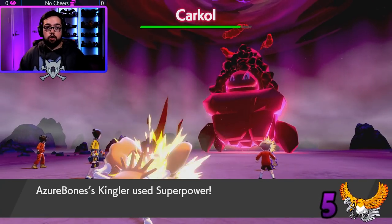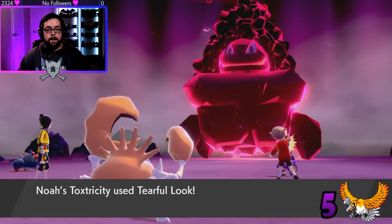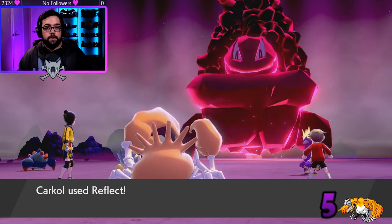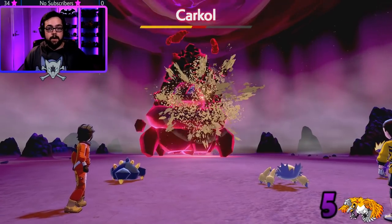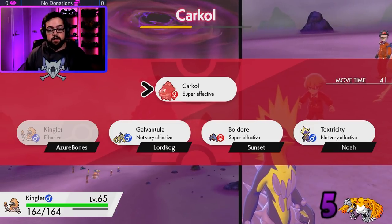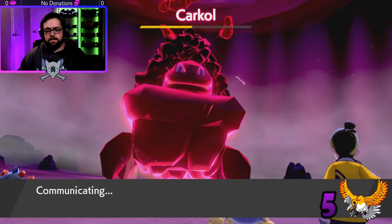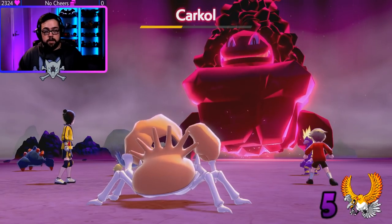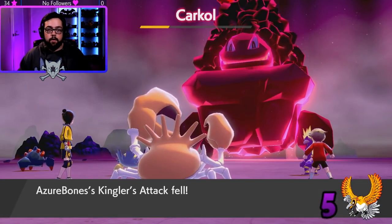If you have the shiny charm, your odds are one in 100, which is a lot better. I recommend completing the Galar Pokédex and getting that shiny charm — it's very helpful. You're going to see really low encounter counts, like I've now gotten two shinies under 10 total encounters, which is crazy. I got one at seven and one at nine with Dialga. You only need to finish the original Sword and Shield Galar Pokédex — you don't need the Isle of Armor or Crown Tundra Pokédex.